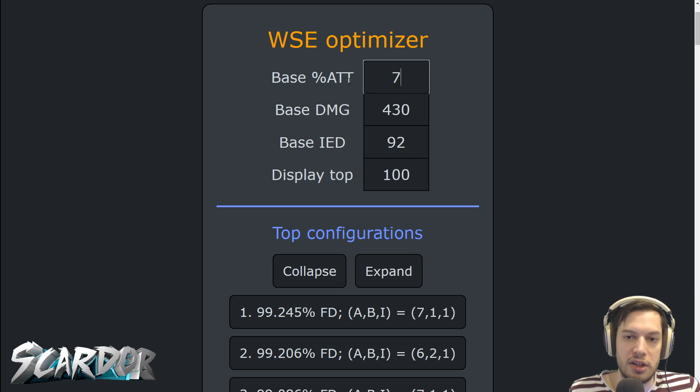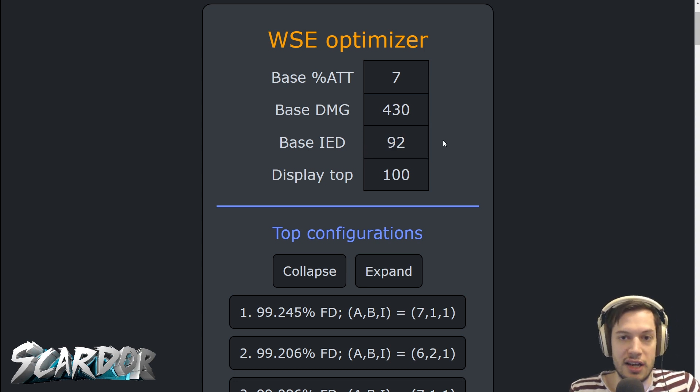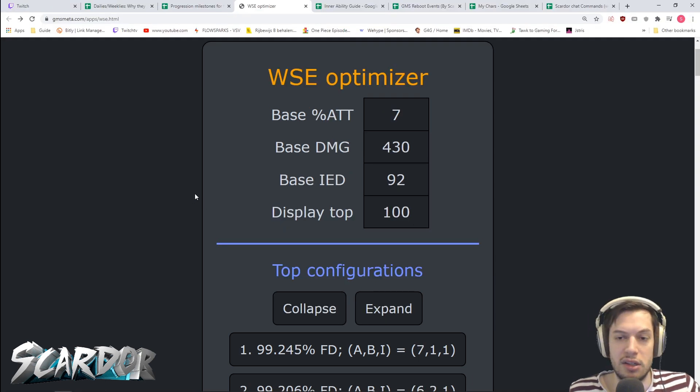What it will need is to know how much percentage attack or magic attack you already have, how much total damage percentage you already have, and how much percentage IED you already have, so that it can determine which of the other lines it should add, because these lines all interact. This optimizer is based on the 300% PDR — the physical damage reduction — that the bosses have, and allows you to calculate with these inputs what your maximum final damage multiplier would be with different numbers. It's very hard to do that manually, so it's much easier to let a computer program do that and just output the numbers and tell you what's better.